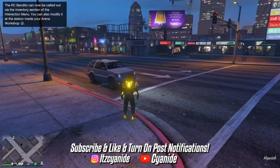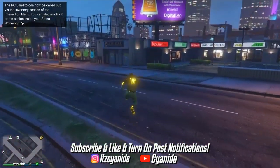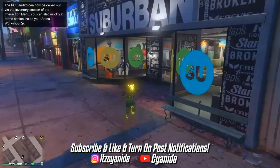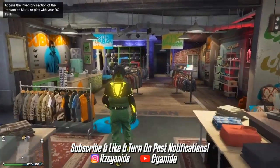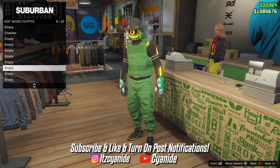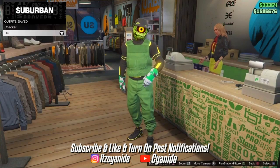Once you load into the invite-only session, make your way to any clothing store or apartment - anywhere you can access your saved outfits. Once inside, go to the closet or front counter to save your outfit before doing the next step. As you can see, 'Checker' did transfer over - that's the outfit we made on the female character. Go ahead and save your outfit on slot number 10, and double-save it just to make sure it really saves.